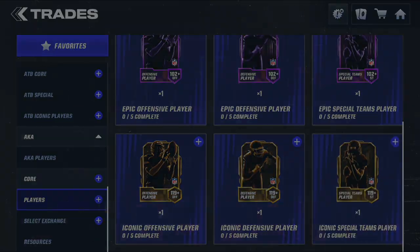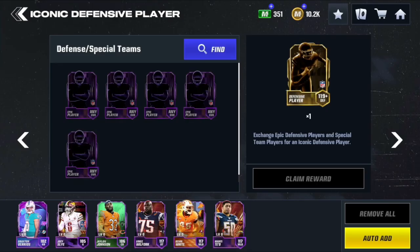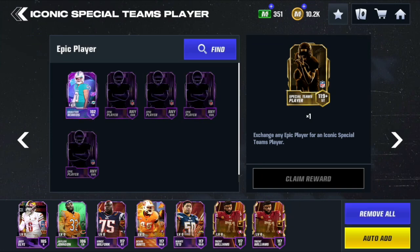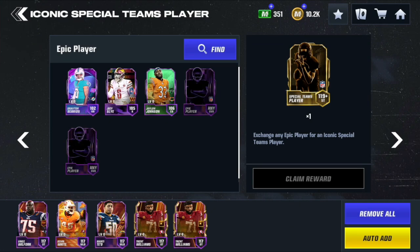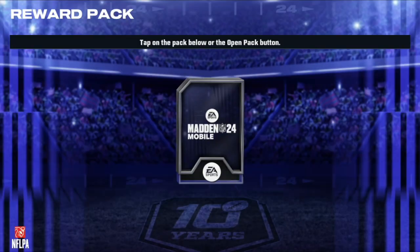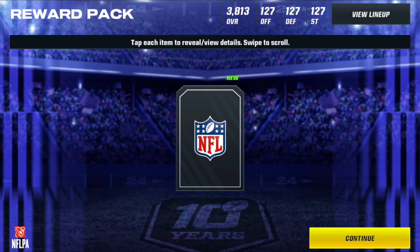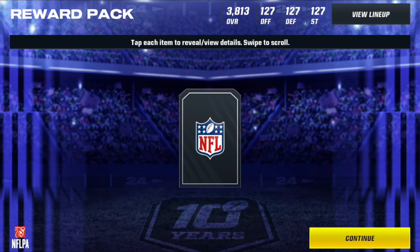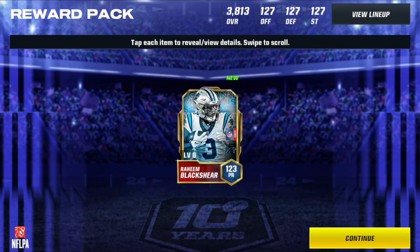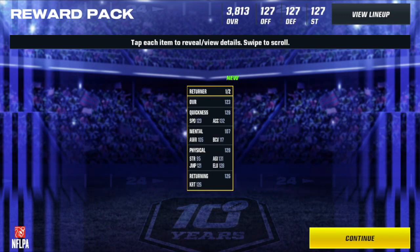Here we have 14. We're going with another iconic special teams player. Yeah, this is 14 - pretty sure this is 14, so the next one should be the last one. Bang, we get Raheem Blacksheem. Why does bro's name rhyme? That's kind of crazy. 14.